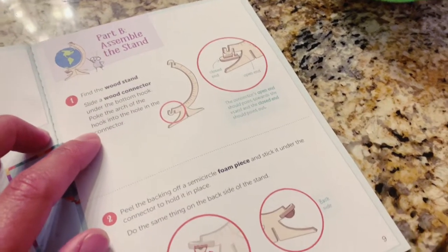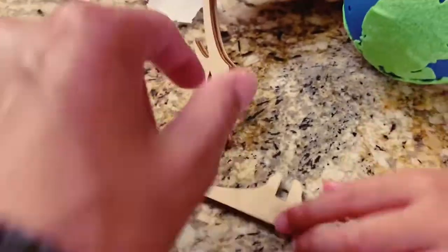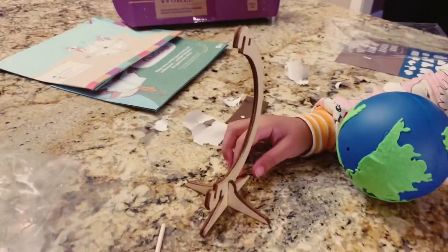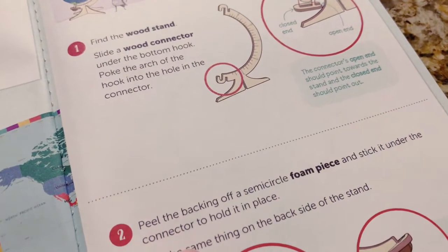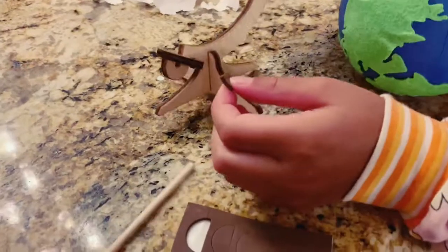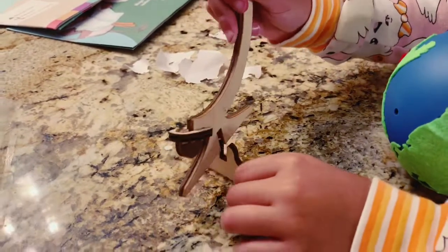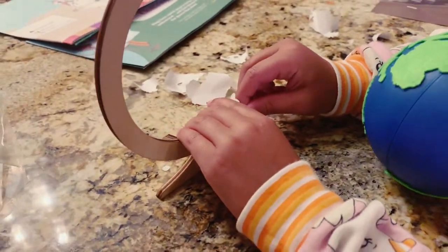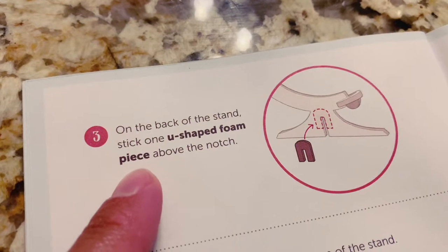Now we're going to assemble the stand for it. Take this piece and hook it up back. There you go, perfect. Peel the backing off the semi-circle foam piece and stick it under the connector to hold it in place. Do the same thing on the other side of the stand — match it up with the dome in half a semi-circle. Do it on the other side as well. It kind of holds everything together.